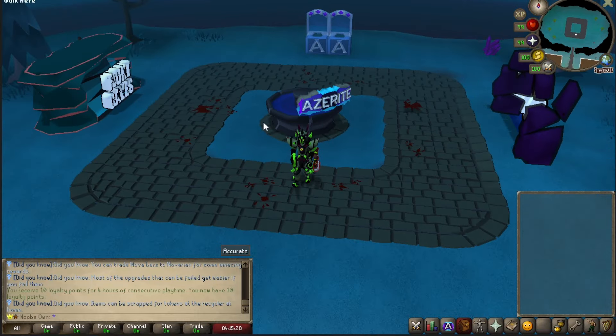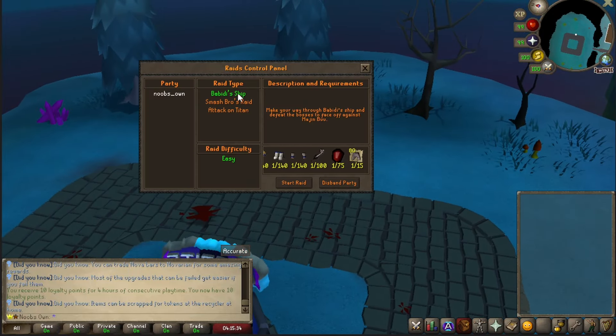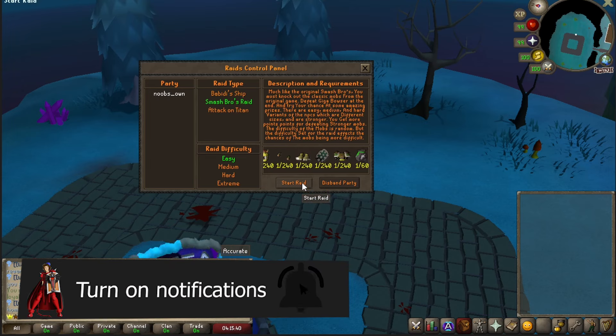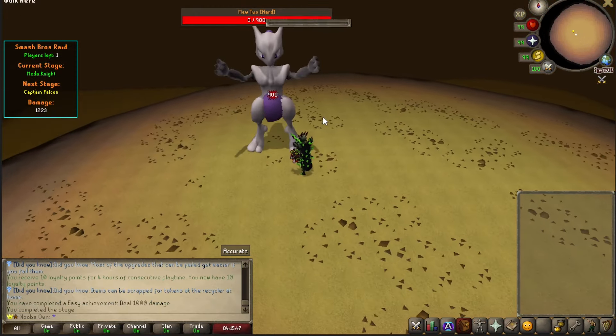You have the fight games right here, and also the raids portal. There are three types of raids: the Spongebob ship, Smash Bros raid, and Attack on Titan — all of these are custom raids. If we go ahead and start one of those, as you can see, we will have to fight Mewtwo.